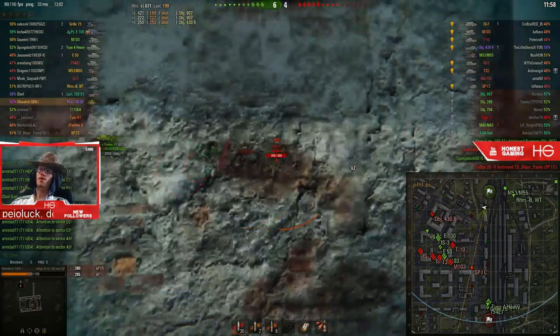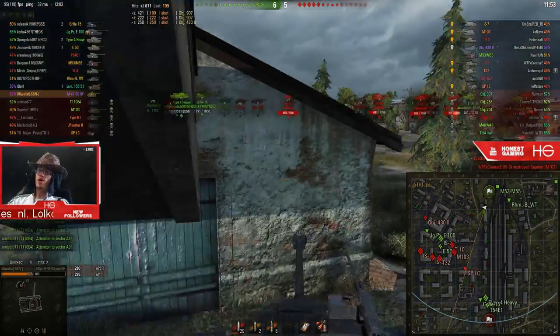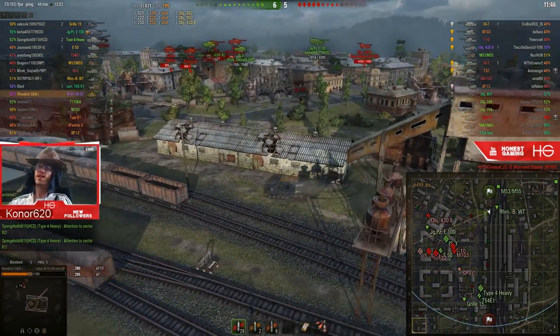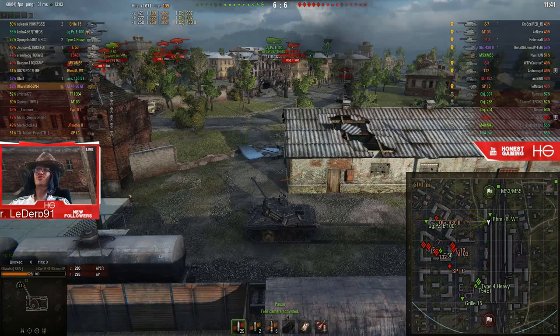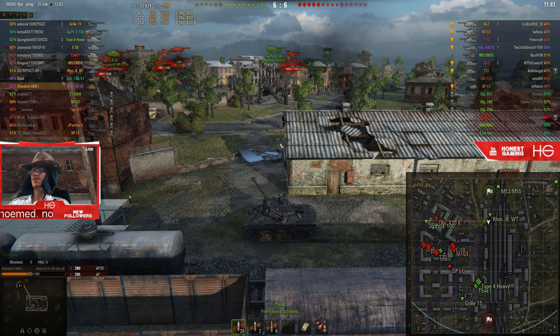We've got a 6-20 scoreline. I take out the bus with a HEAT shell and go back to AP for the SPG. Now the enemy is on the 1-2 line with that 430 in behind, as we anticipated earlier. Our team are coming in — it's probably easier sweeping from their cap, which is a debatable decision. I did think about helping that Jagdpanzer, but if I go in there, there's just no way I survive. I might as well hold my position here and focus on the engagement point — Type 4 Heavy and T41 are moving in.